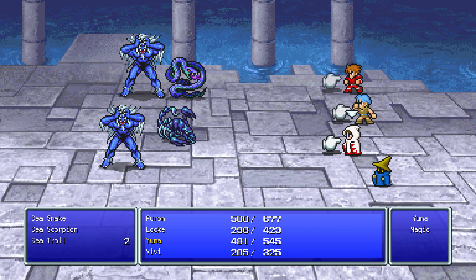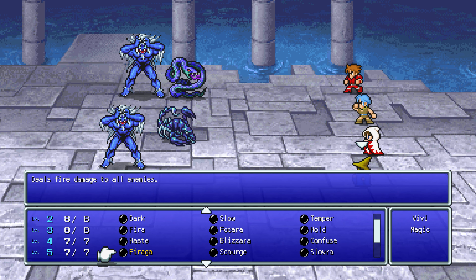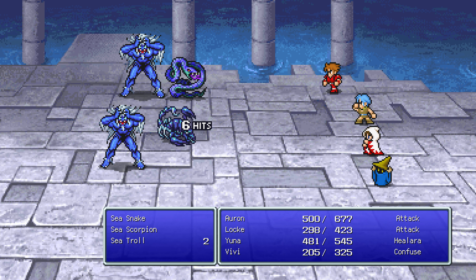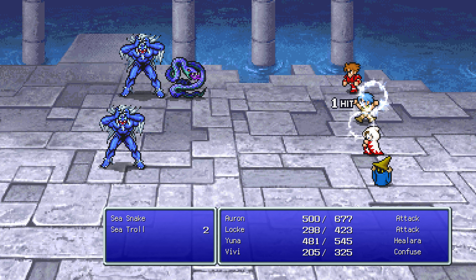Things are getting a little dangerous here — we need to be careful. I want to see how likely Confuse is to work. Thankfully, 251 is enough. That's a good sign.